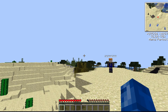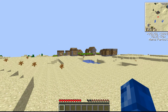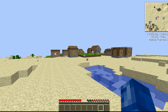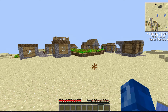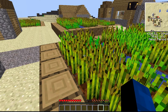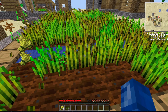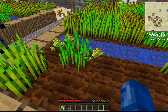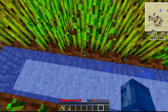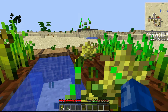Danny just looted the village and found some iron armor. There's also books and a free farm already. Let's just grab some farm stuff — no, let's stay here for a while.